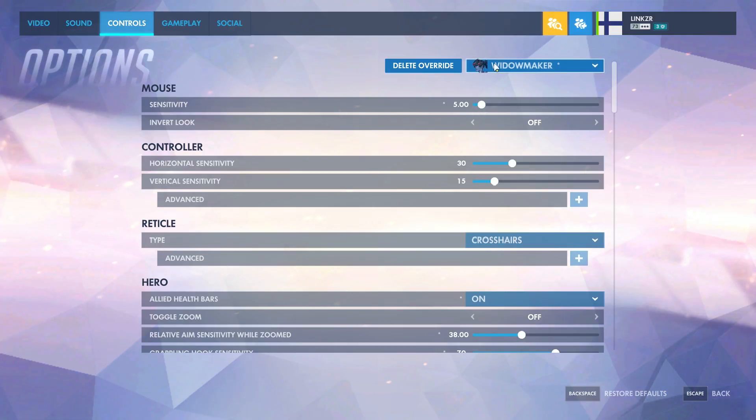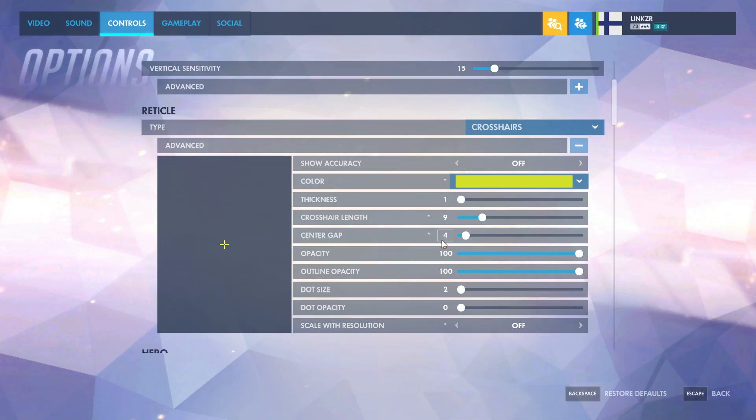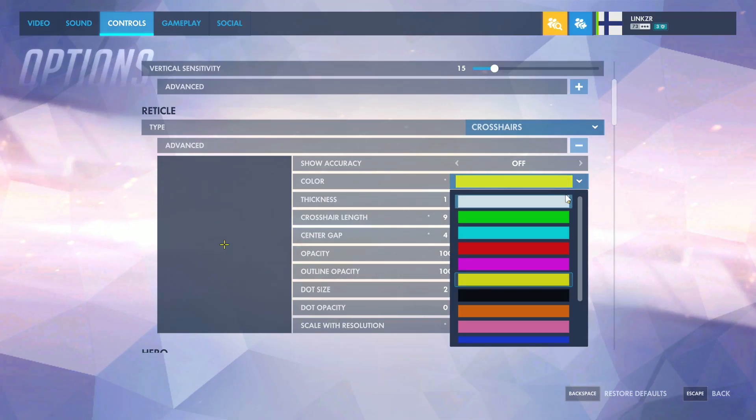When I set up my own settings for Widowmaker, I go Sensitivity 5. My crosshair is usually 194 but the color changes depending on how I feel. I've noticed that the best colors are white, green, teal, red, and yellow. Let's play with yellow today.